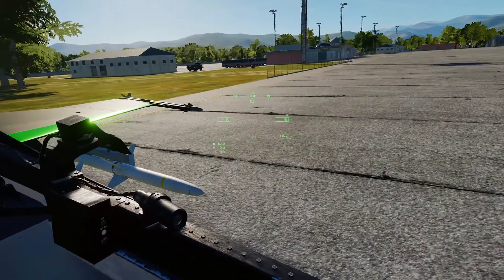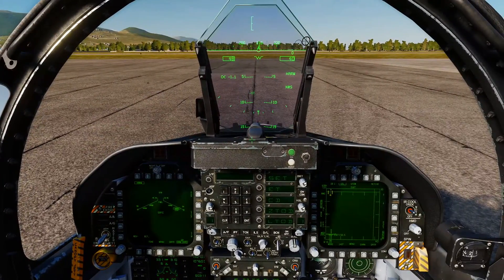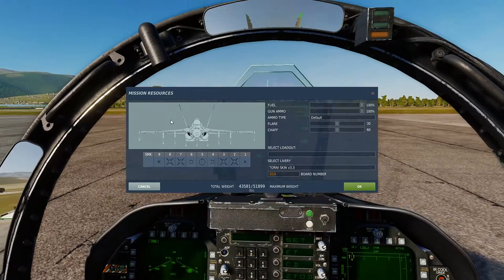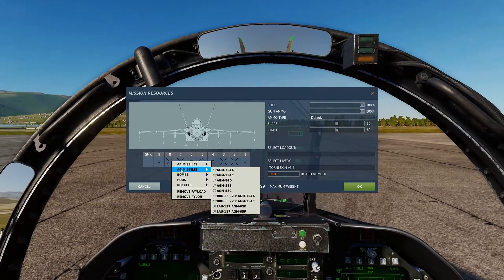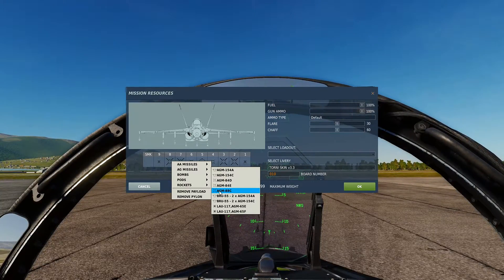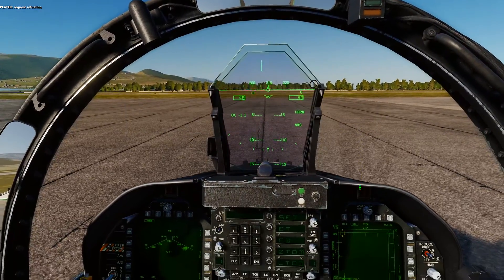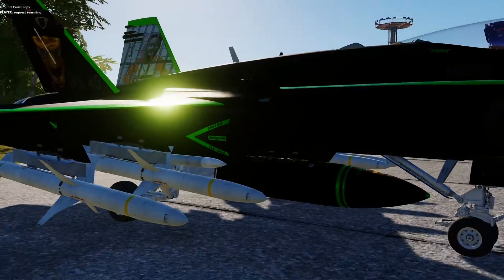Welcome back. Today we're gonna quickly run through how to use the HARM missile — the high-speed anti-radiation missile, or the AGM-88C. Bring up your aircraft loadout; it can be fitted to outboard and inboard pylons on the Hornet. Go to air-to-ground missile and select the AGM-88C — that is our high-speed anti-radiation missile. We've got four of them fitted to the jet.